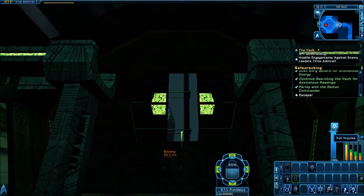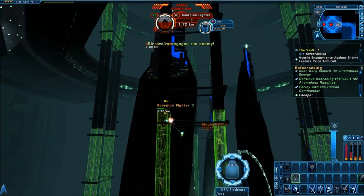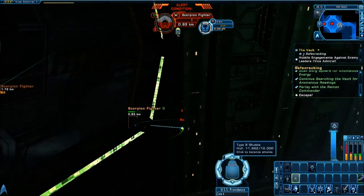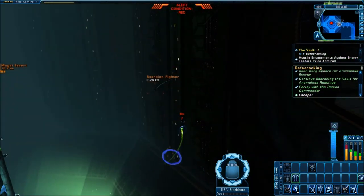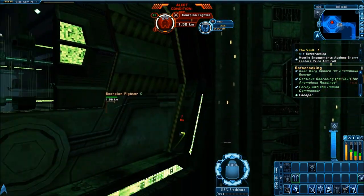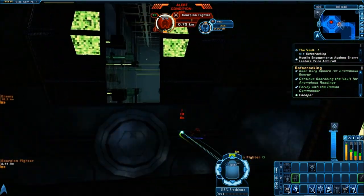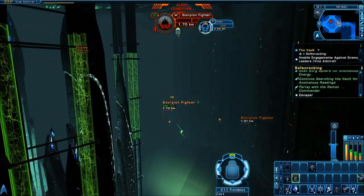Now we're going back into the room with that Borg sphere, and there are Scorpion fighters right off the bat. At full throttle, I only got about a one-second pass to get my forward weapons on him. But once I got him in front of me, I throttled down to half speed, slowed down a little bit, and kept him in my sights longer that way.